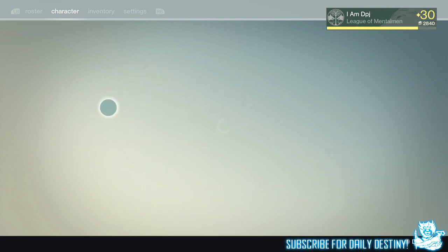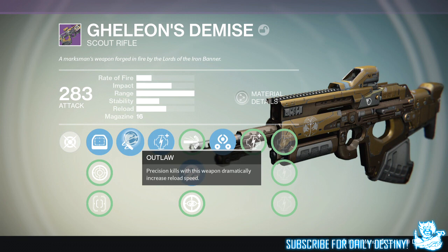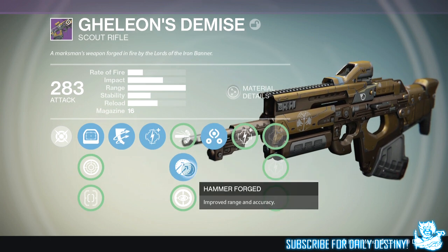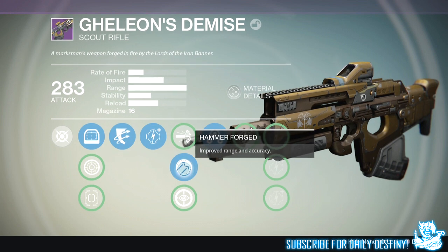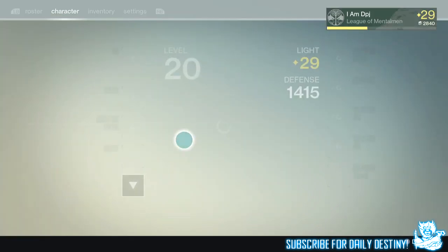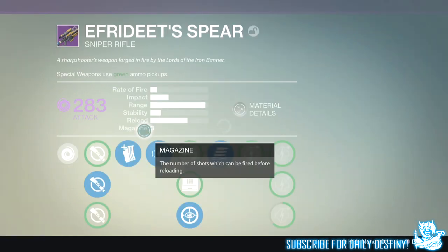Moving on to my Agelian's Demise — with this I have Outlaw again, precision kills with this weapon dramatically increase reload speed. I have Hammer Forged and I have Third Eye — radar stays active while aiming down weapon sights. I probably would have preferred Explosive Rounds or Field Scout, but I used about 30 motes of light when I got this and didn't have that many left, so I stopped. I'm pretty happy though — I've still got High Caliber Rounds which makes it pretty beast.